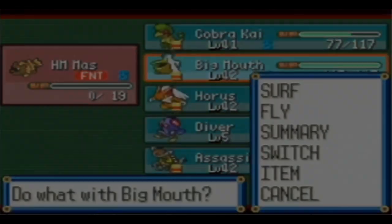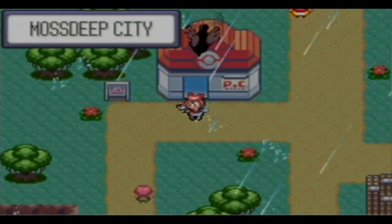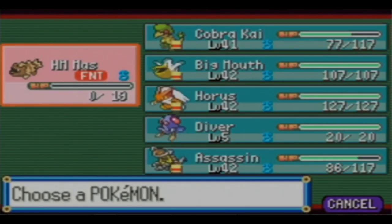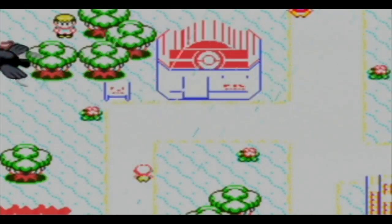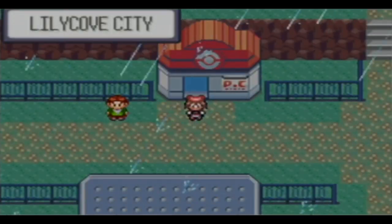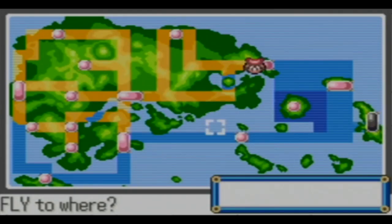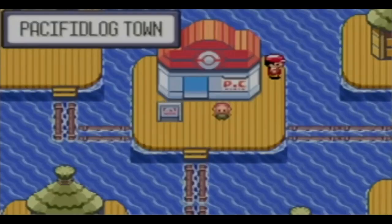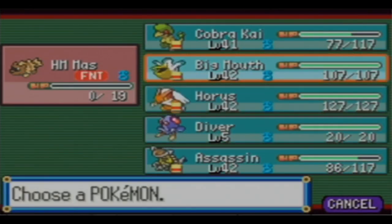Let me just quickly do this - if we fly to Mossdeep City, and if we fly to Lilycove, I don't think it has the storm though - it's not really within the sea, but let's see. It does. What about this one over here? Nope. It's like, all of a sudden we're out of the rain.